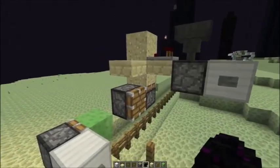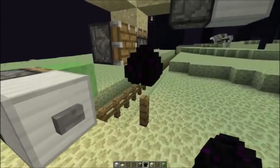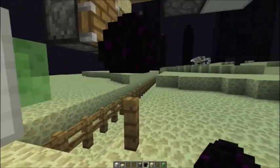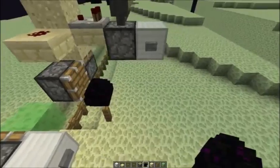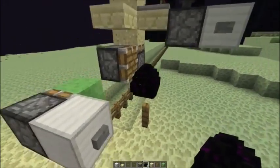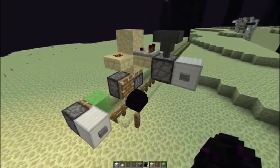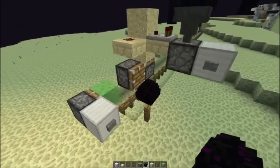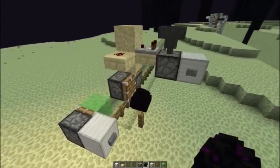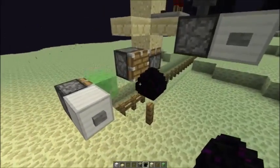If a falling entity lands on a fence, it doesn't become a block — it stays an entity. So I could send a second one there, and it's also still a falling dragon egg entity. I don't know who discovered this; it was shown to me by Mr. Francesco98 — I'll also link his video in the description. You could also use a translocator to transport it.